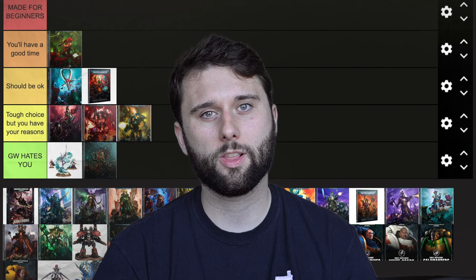Next up we have Custodes — they're going in 'Made for Beginners.' Custodes are the most elite of the fighting forces in the Imperium. You will not need many models to have a Custodes army. Their Combat Patrol is an incredible deal — I don't know how it's so good. The Combat Patrol for Custodes is like two of the Combat Patrols for Admech, if not more. It's really, really good. Pick up one of those if you're into Custodes. It's Henry Cavill's faction — everyone talks about that. It's a pretty fun army, very melee focused.